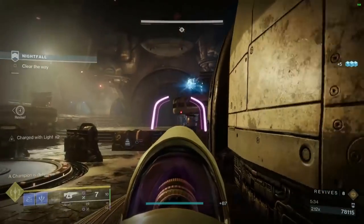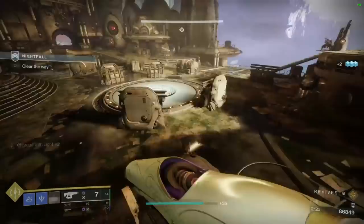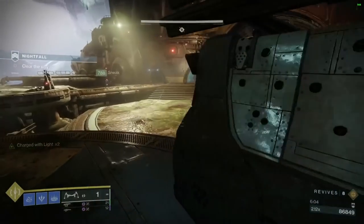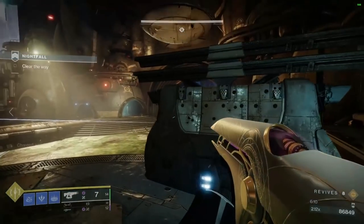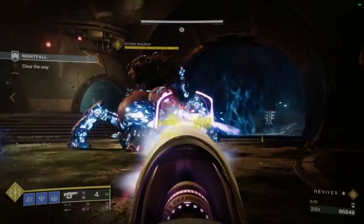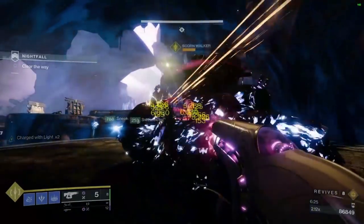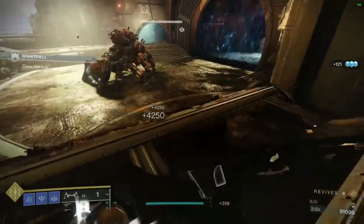Right here we're going to stun this champ, get him out of here, and spawn the Walker. When we spawn this Walker, usually you take out a leg, DPS the Walker boss, and then Morad spawns. Here we're going to show you how to skip that phase — you are going to damage two legs at once. If both legs break you get maximum damage and can kill the tank in one break. They're going to work on the left leg, I'm going to spray the right leg. When both legs crack, the Walker is going to have one bar of health left — we can easily take it down.